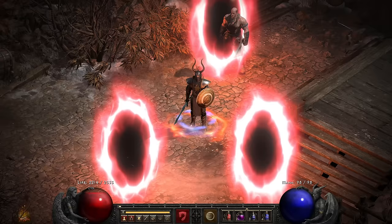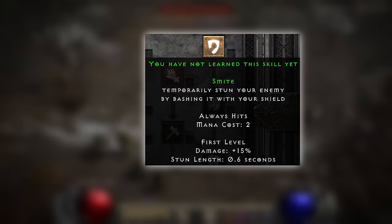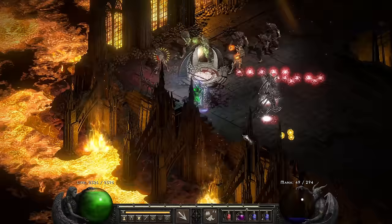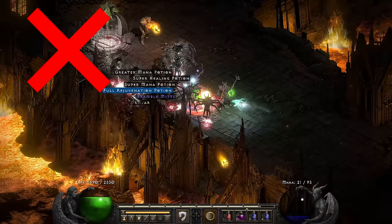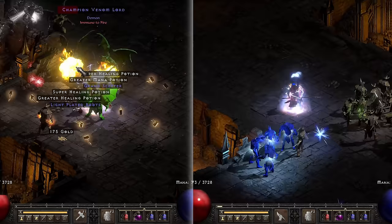I kind of already mentioned this one in the dual-speccing section of the Fist of the Heavens, but we're talking about the Smiter - and this character is clutch when it comes to farming torches. Now this is not really going to be a character that you want to do on the playthrough, and not necessarily one you want to farm gear with initially. Generally you'll go Hammers or Fist of the Heavens first, farm up some gear, or work as a team where your buddy farms up gear and keys, and then you go ahead and farm the torches.